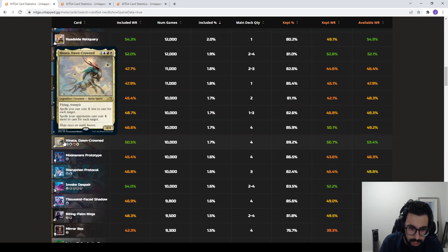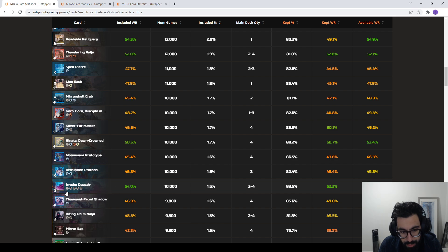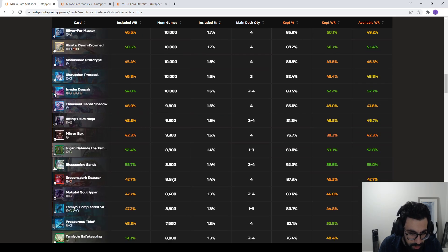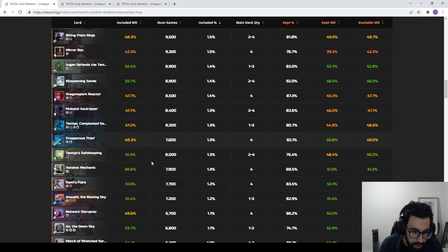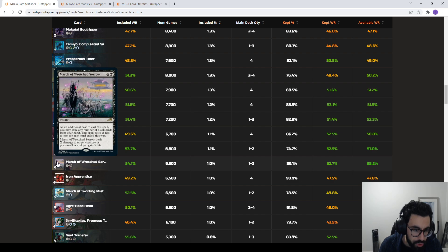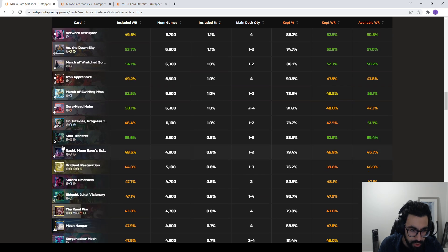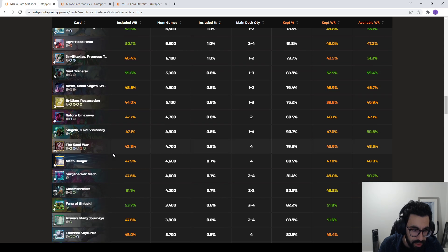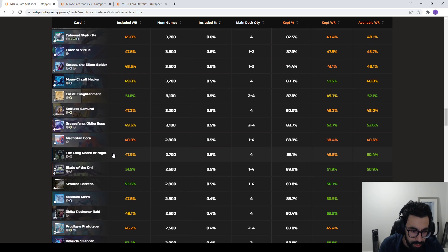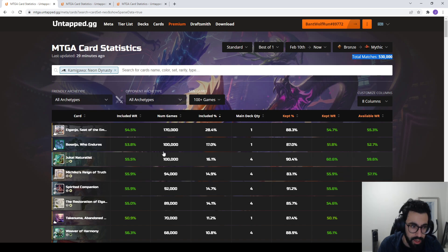Looking at some of the Mythics: Hinata is seeing some play at 10,000 games. Invoke Despair is only at 10,000 games but has a pretty high win rate all things considered. Looking for other cards that stand out in terms of high win percentage — we have March of Wretched Sorrow, just a good removal spell that scales. AO is there too, though these cards would be so much better if not all removal were exile-based in the format. Soul Transfer is another good removal spell. That covers Best of 1.